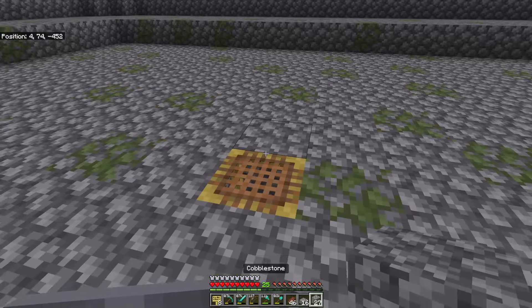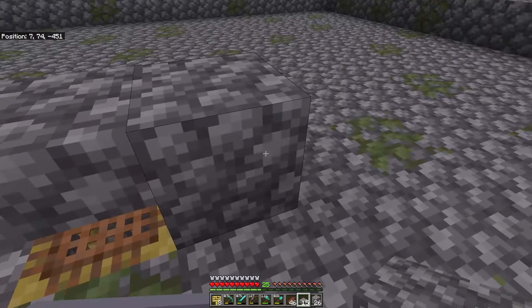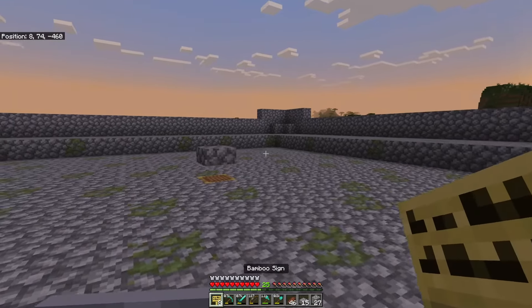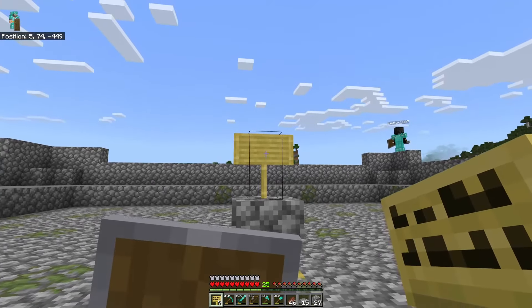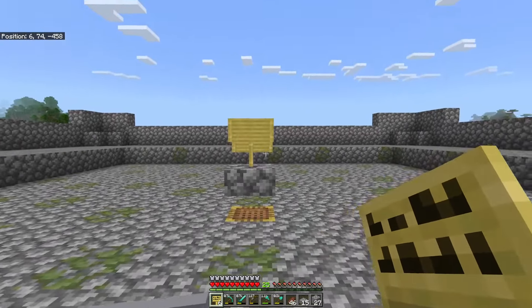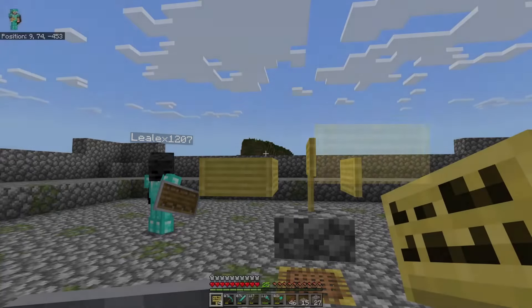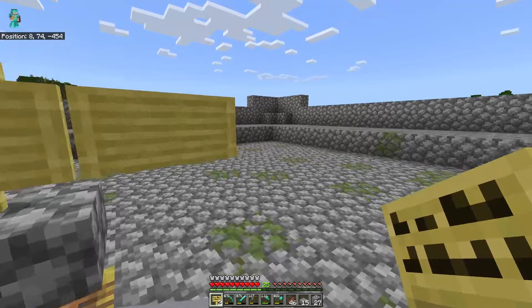Now we can go ahead and place in our signs for our lava killing chamber. I'm going to put a temporary block here, place a slab on the upper half of that temporary block, then remove the temporary block. Place your sign so this is going to be the floor - the first sign goes on the slab. Put one on the front and the back, then come on the other side and place one there. Now go to the side of what we just did and place three more signs - one on this one, one on the middle, and one on the very end. Do this on both sides.